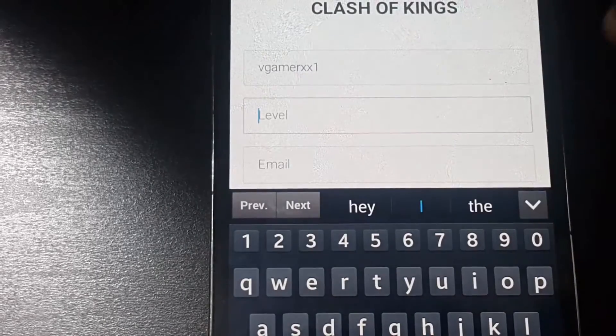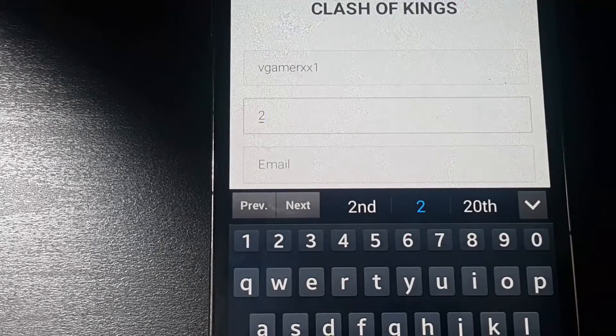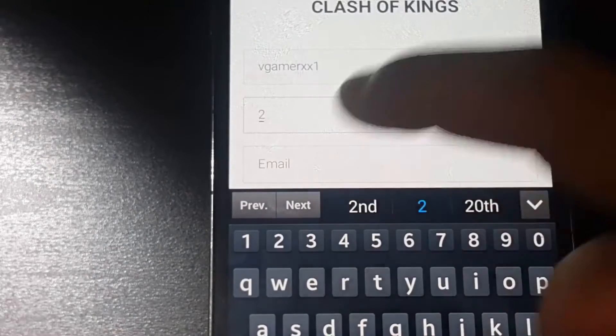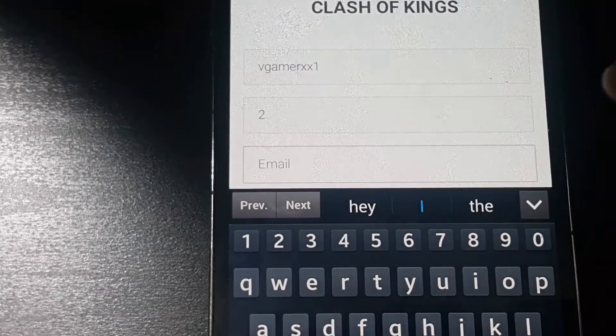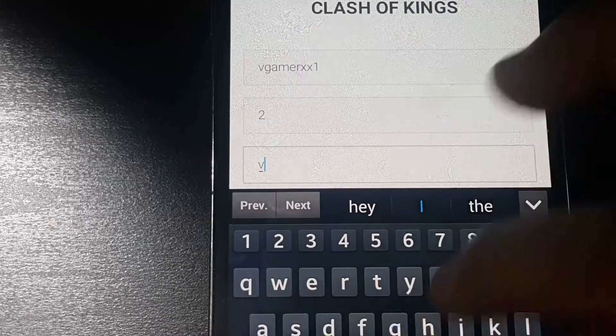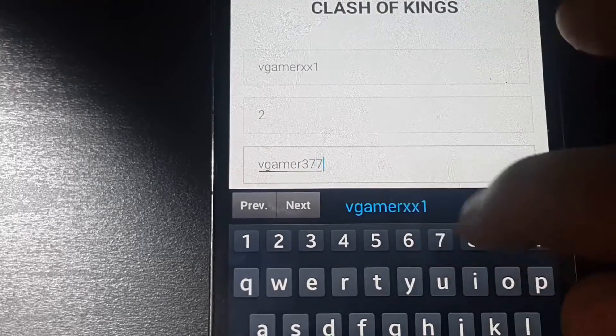Now I have to put my level — my level in this game is just two because this is a new account. After that you have to put your email. When you connect your email with the game, you put it here. My email is thegamer3770.